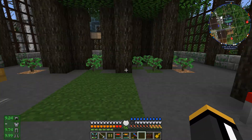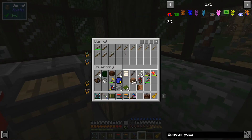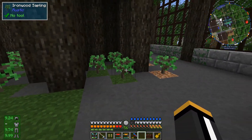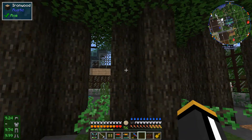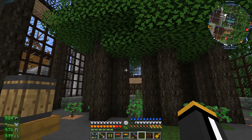A while back we set up this tree farm with pneumaticraft drones. The pneumaticraft drone basically grabs axes from this barrel, breaks down the trees, picks up all the items, replants the trees, and drops the wood in here, which then gets processed into iron because these are ironwood trees.